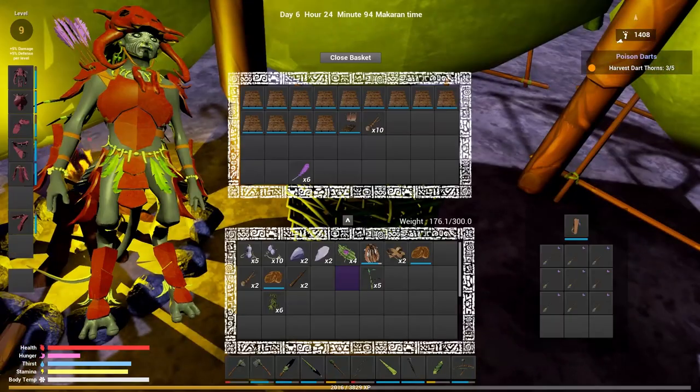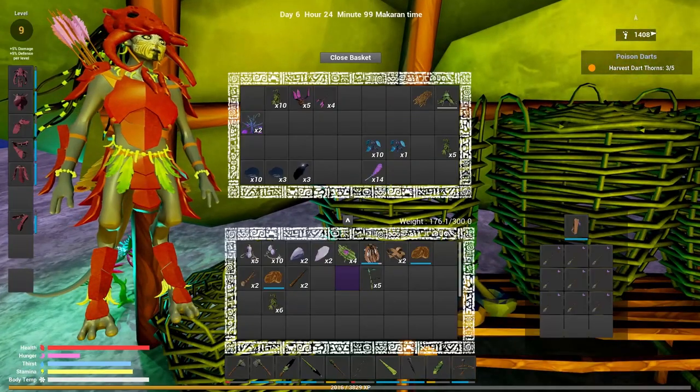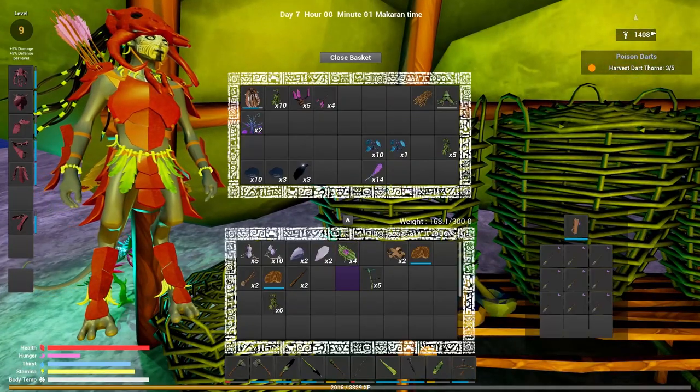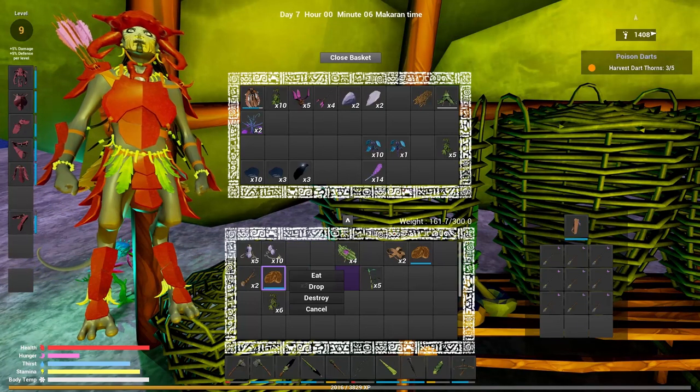We're getting there. I don't have to wear the poncho anymore - let's go ahead and put that away. I'm not going to carry stone on me either. Let's go ahead and eat.